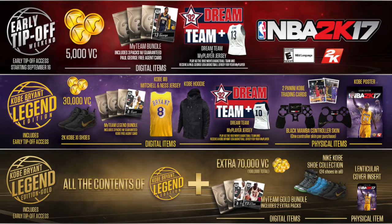You get 2K Kobe XL Shoes, the Kobe number 8 Mitchell and Ness jersey, Kobe's hoodie, the Nike Kobe Shoes Collection, and more. Again, when it says 'more,' I don't know if that means you get physical copies — like maybe they email you asking for your address to send physical items. It doesn't say anything about giving you actual physical stuff.